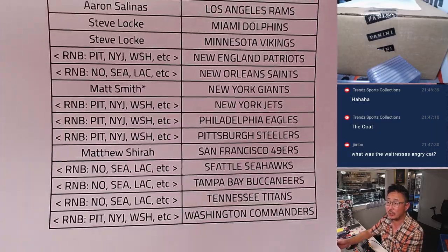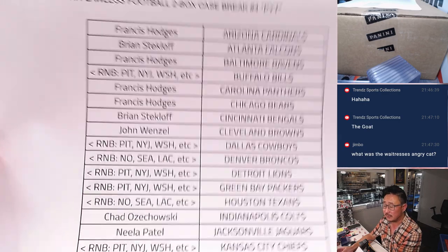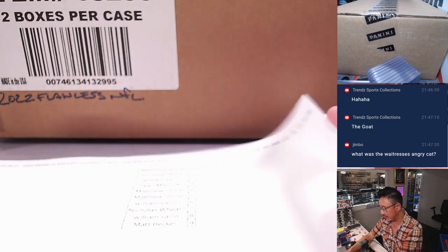Matt Smith last bought Mojo with the Giants. There's everybody else. Now you can see these RNBs right here — random number blocks. That's what those symbols mean. That means we pulled some teams and split them up into two different serial number style breaks.